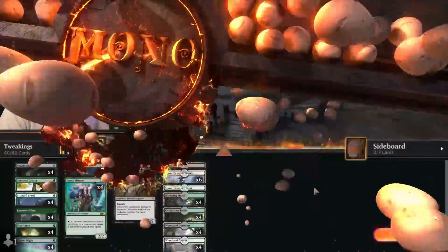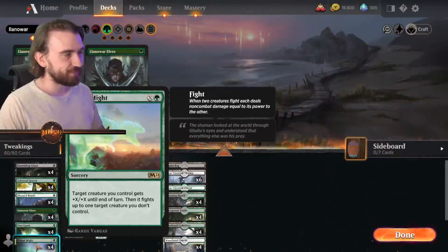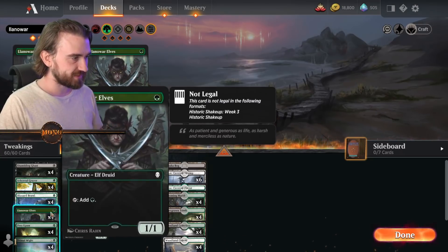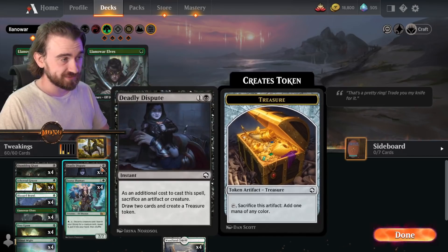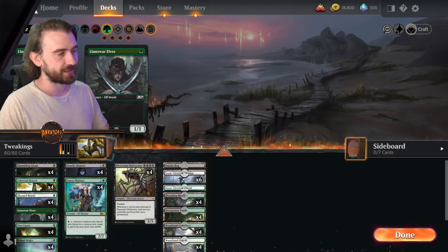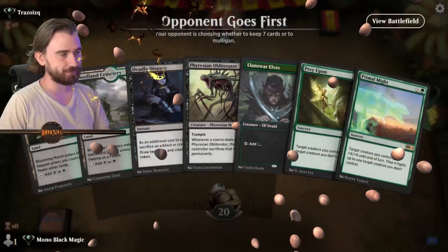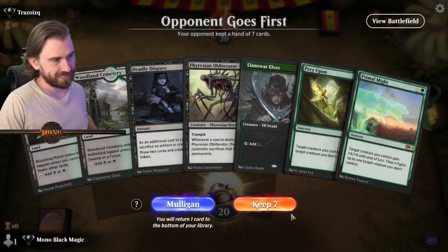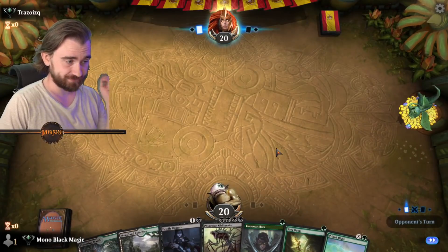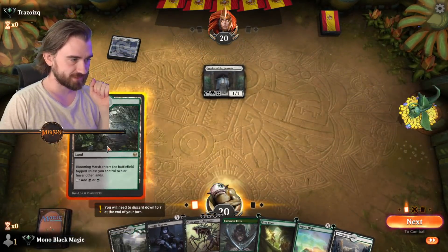I did some slight tweaking to the deck just to maximize on this combo. I took out the four-mana fight spell and put in everything that costs one mana that we can fight. So we have Primal Might, Prey Upon, and Blizzard Brawl. And all the early rampers — Lonely Elves, a Brawl Grazer, and Shambling Ghast. We're still using Deadly Dispute to maybe sacrifice these things. Or we discard to the Fauna Shaman, find the Phyrexian Obliterator, and Badouche! I took out the board wipes — I know — but I think now we can get the Phyrexian Obliterator down lightning fast.